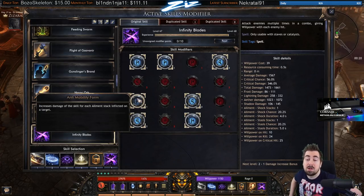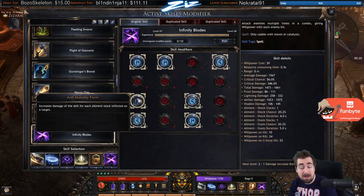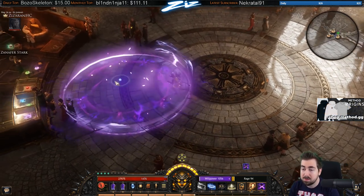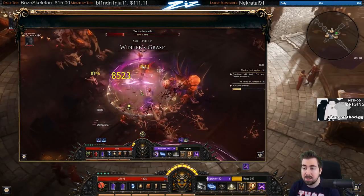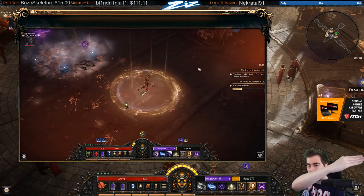This was very strong for single target — I actually used Infinity Blades until around level 62 or 63, even though it has very limited clearing ability. You can see it in one of the videos where I recorded clearing with the build. Basically I'd throw down two Anomalies to stack Stasis, then stomp around with Infinity Blades, and it would be taking a lot of damage. It's a very ramp-up style build — it ramps up slowly and then dumps damage.